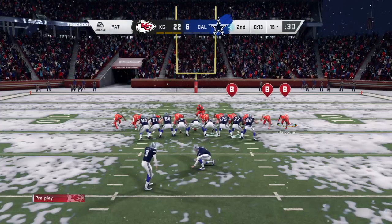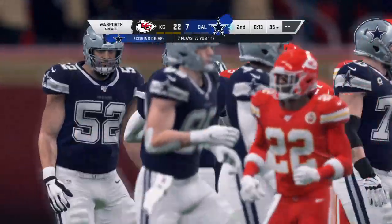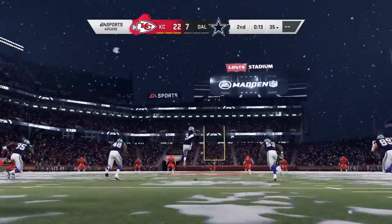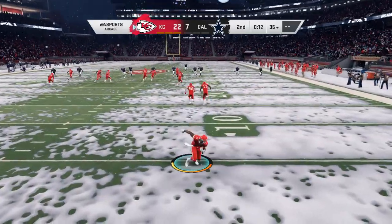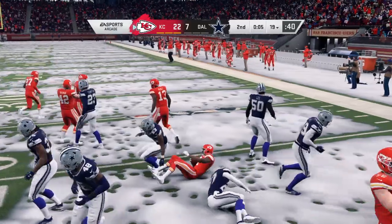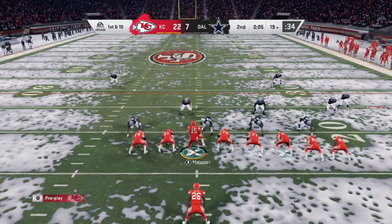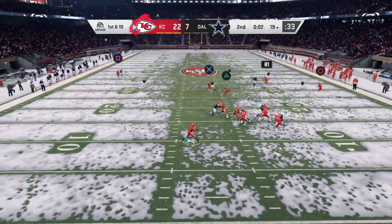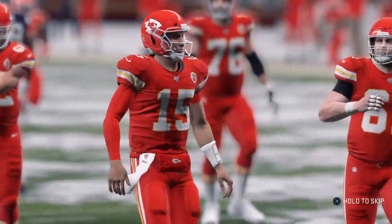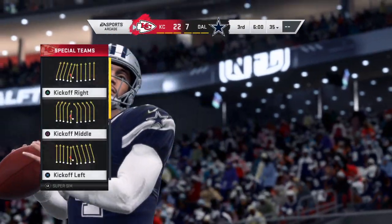The way this one was going, they just needed something before half — they've at least got something on the board. That takes me back to our preseason tour of NFL camps, talking about scoring in the last two minutes of a half heading into the locker room. Take that momentum, take that good feeling into the locker room, regroup, and start over. They'll take a kneel down or a safe run to head to the locker room with the lead.